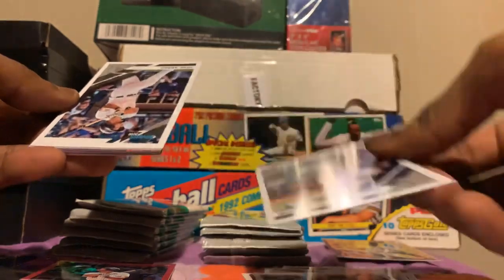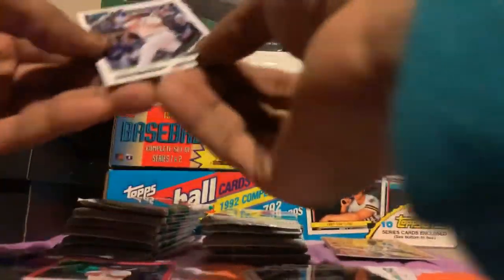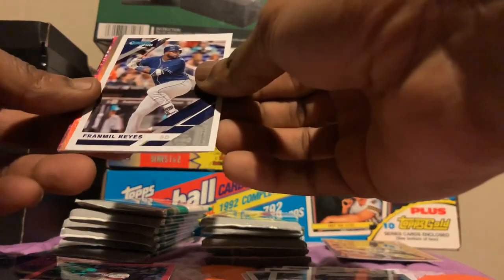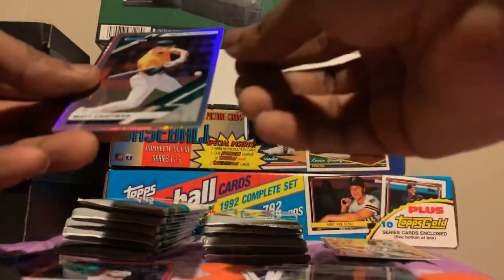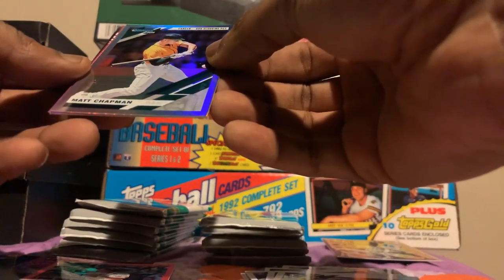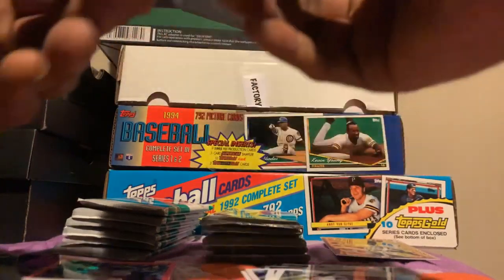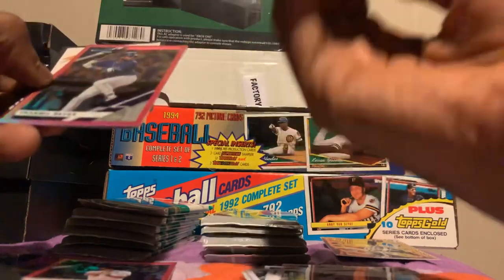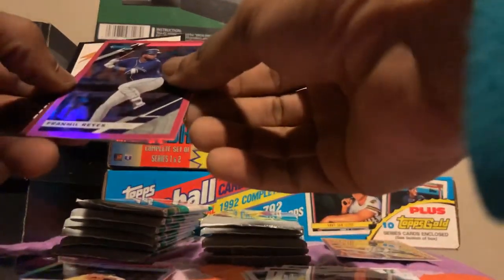Another McGill, a Jose Abreu. Maikel Reyes, a Matt Chapman numbered to 500 — number 403. It's a nice card, a numbered card. We got a numbered card for Maikel Reyes.